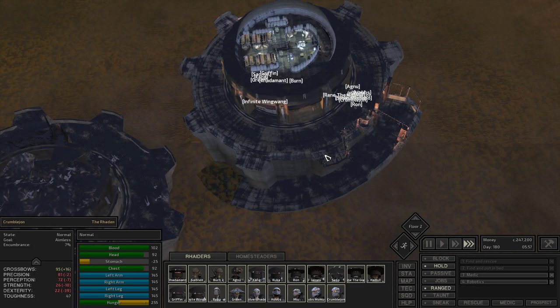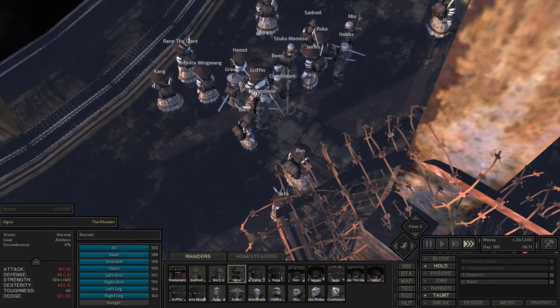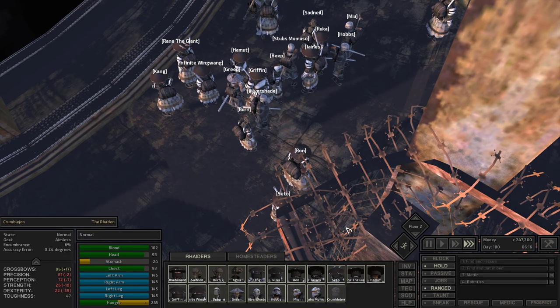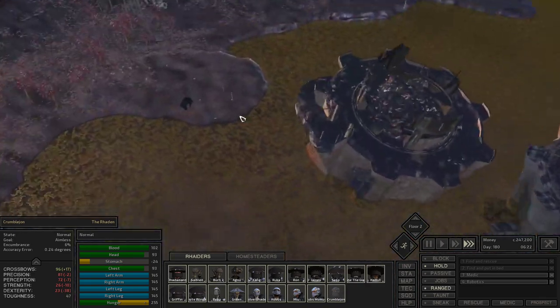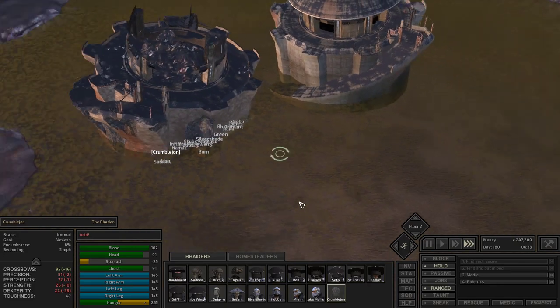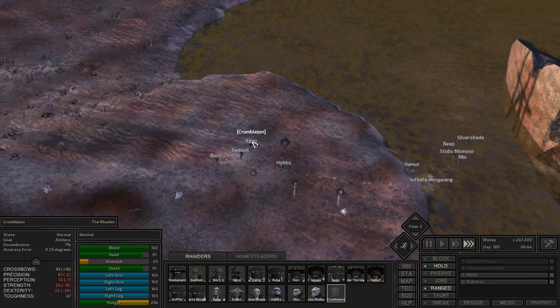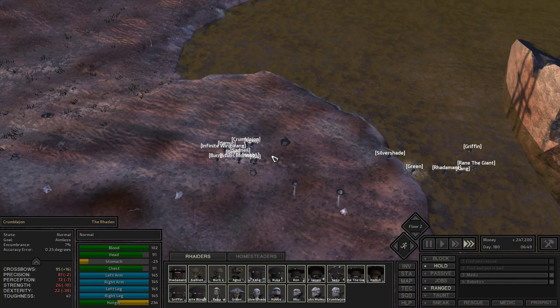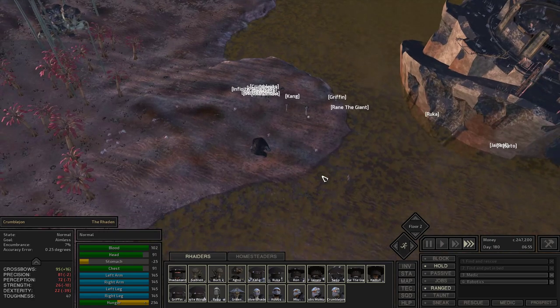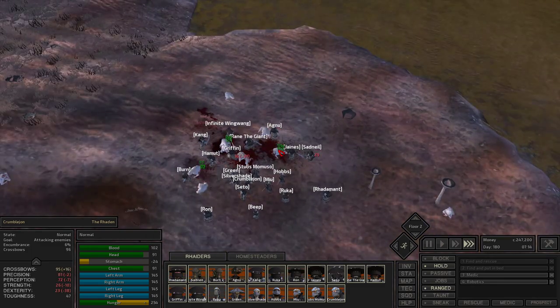Now, my worry here is Crumble John getting melted coming over to the mainland. I think if I pick him up... no, he still suffers acid. He just suffers less acid because Agnew can run underwater. In the end, still the right choice. Oh, some land bats. Hello, land bats.